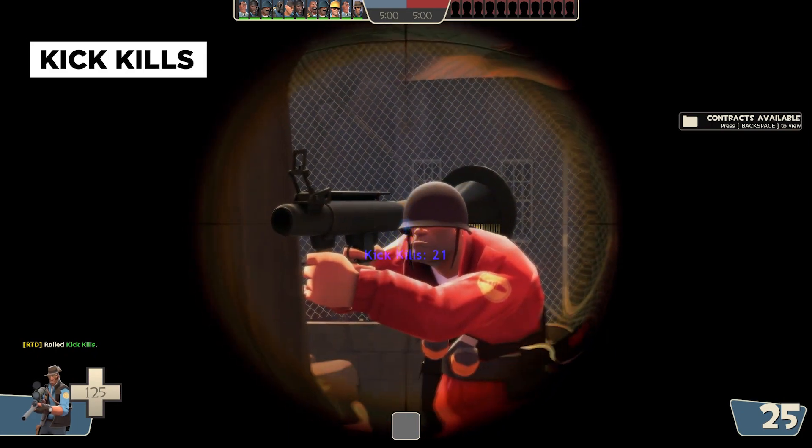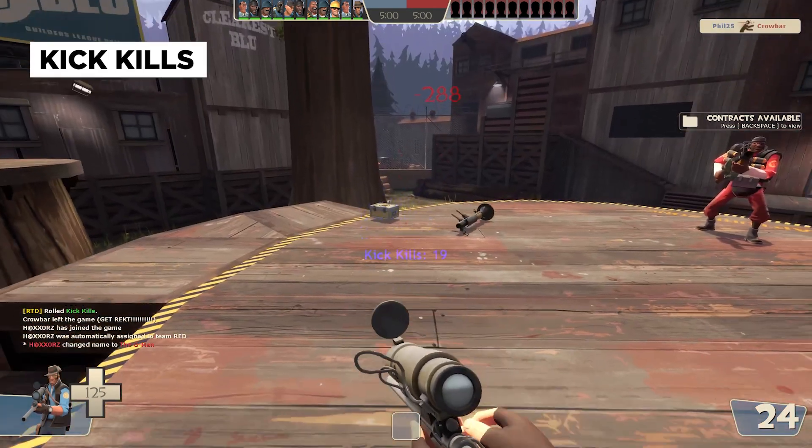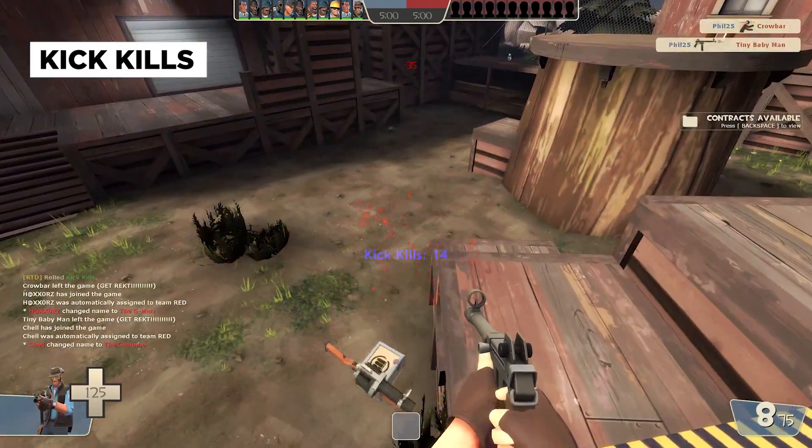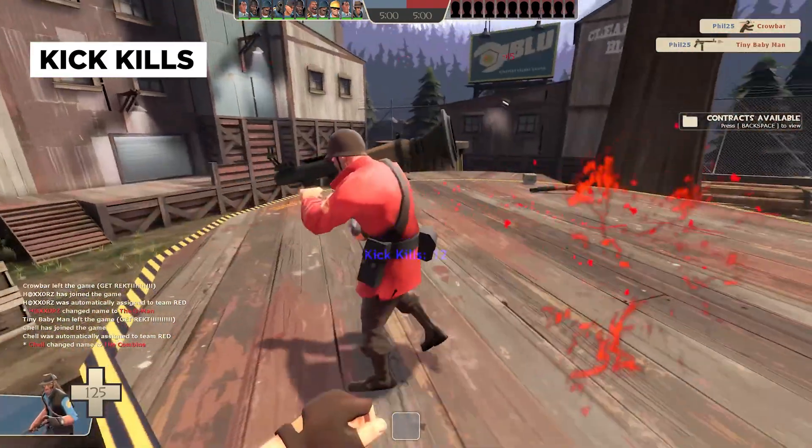Let's go into more of an offensive perk. Kick Kills greatly rewards you for defeating an enemy by having them kicked out of the server altogether. Now that is a tier 3 perk.